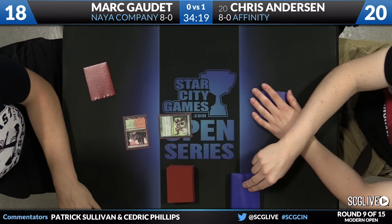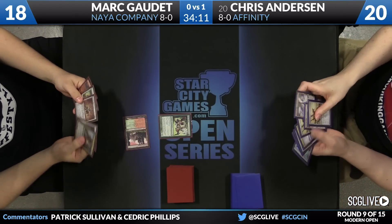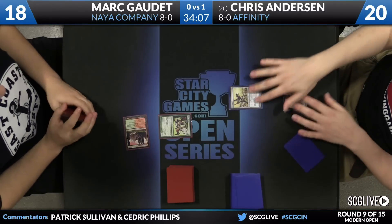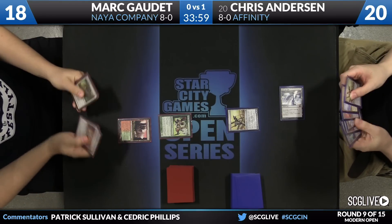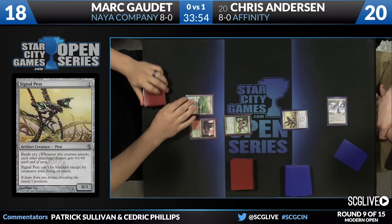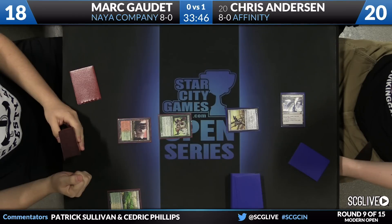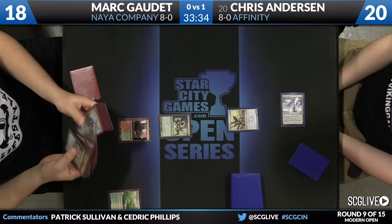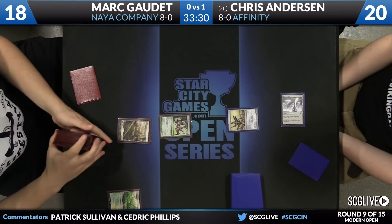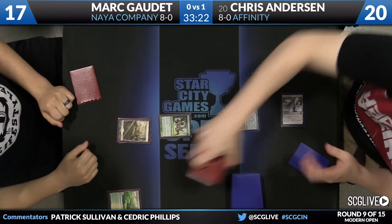Gaudette with a Wild Nactl off Stomping Ground — down to 18 he goes. Another big element of these games: they are really close. Affinity is taking no damage off its lands, and Naya Zoo takes four to six points minimum. Here's a Signal Pest off Darksteel Citadel. Mark is a hater — he's got a Kataki and a Stony Silence. Multiple good paths here. Given how much Affinity we've seen in the room this weekend, this is a good sideboard to have. Our friend Rob Vaughn has played against Affinity five times — the last five rounds, actually.